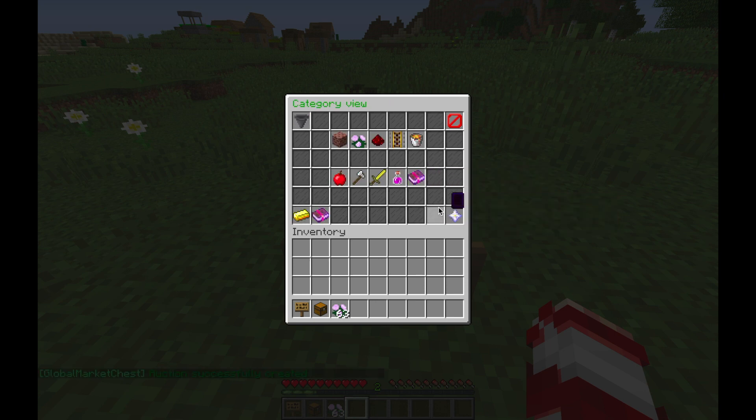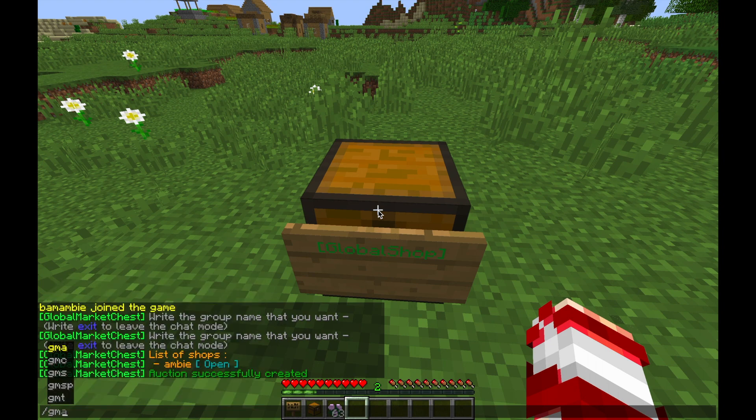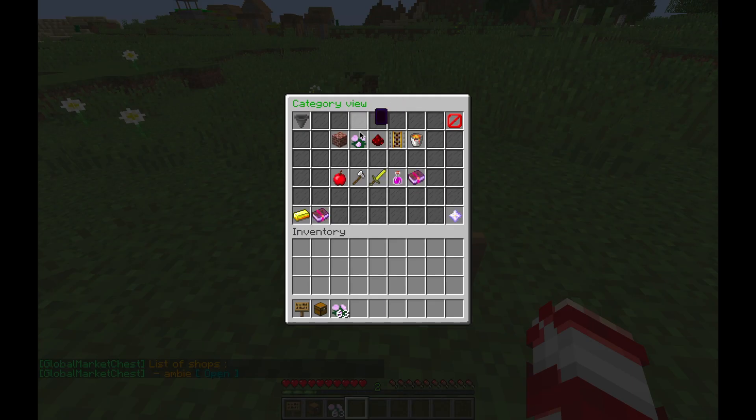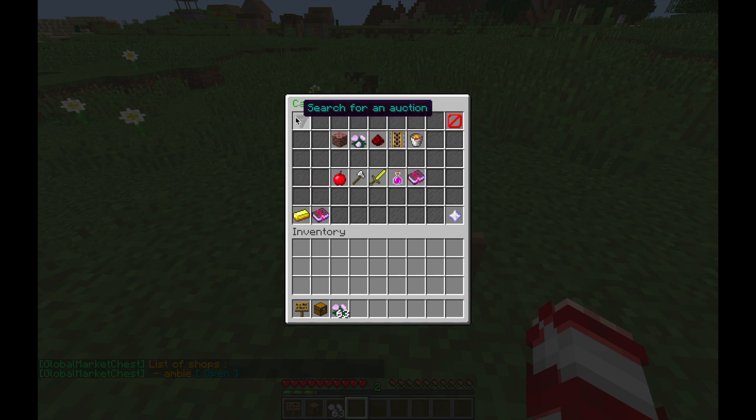Other players can either go to your shop — they'll do /gmc list, see your shop, click open, and say they're looking for decoration blocks, they find your peony. Another way is to search for an auction.